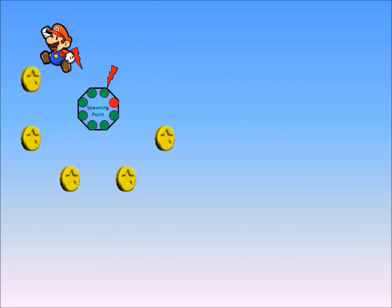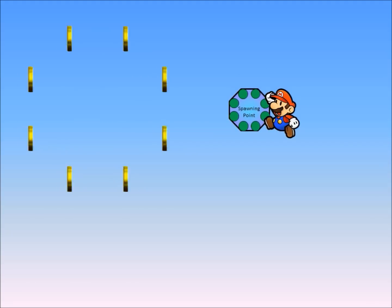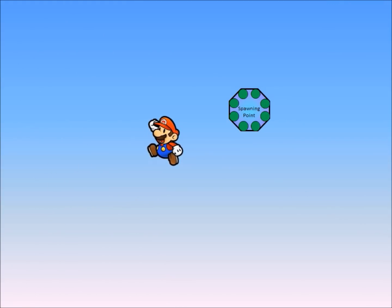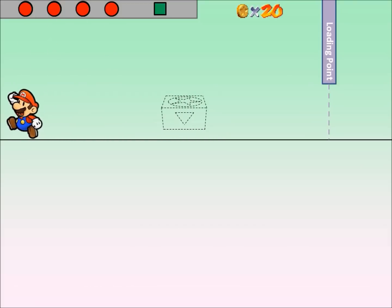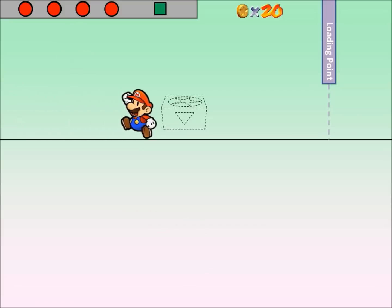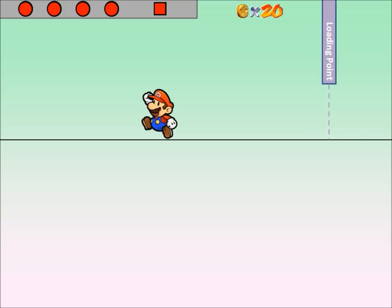One side note: you may remember my video about the yellow coin's spawning point, where I explained how if you clone the spawning point, you can collect the yellow coins without the game realizing it, since their signals aren't received by the spawning point clone. Unfortunately, that situation is different from the one we have here — cloning the blue coin block doesn't allow us to collect the blue coins without it counting. The crucial difference is that the blue coin states are kept track of by the game, whereas the yellow coin states are kept track of on the coin spawner itself, which we could clone. So sadly, cloning the blue coin block doesn't help us gain any extra coins.